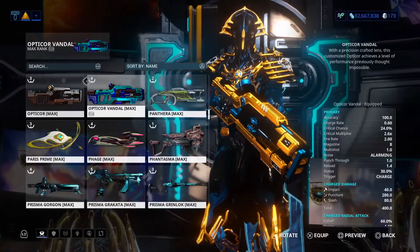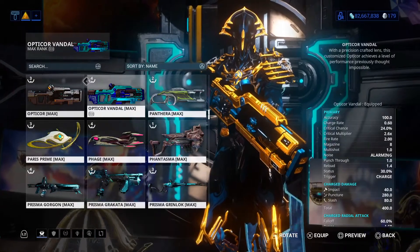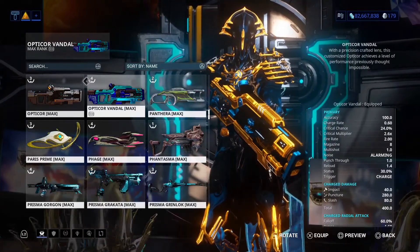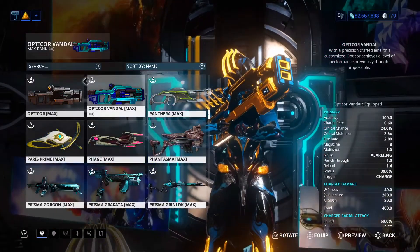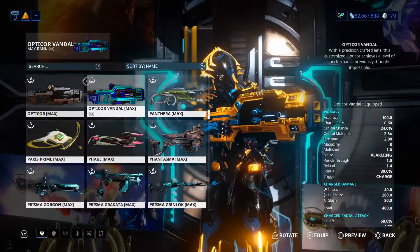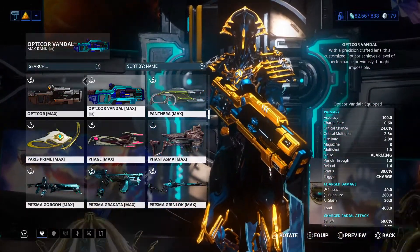Welcome back to another weapon build video. Today I want to show you guys my Octa-core Bandeau and my builds. Let's take a look at his stats. Critical chance is 24%, the critical multiplier is 2.6, the fire rate is 2.00, the magazine is 8, and the status is 30%. So overall the stats are actually amazing.